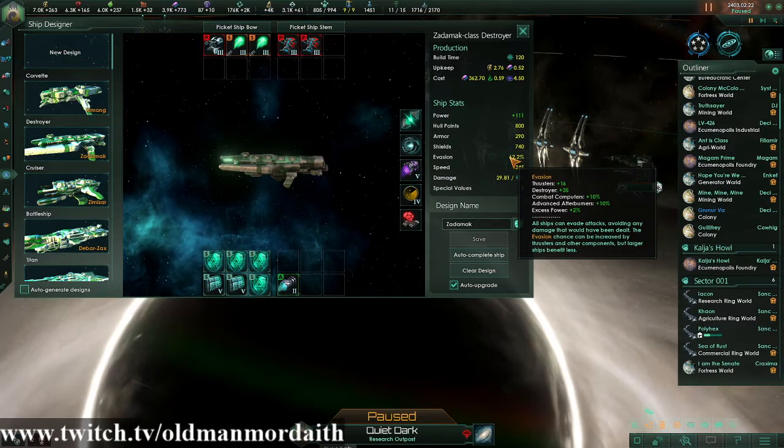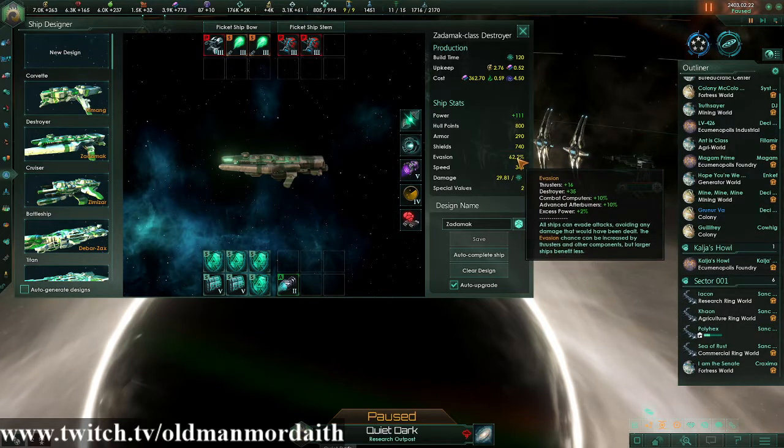Those numbers will come up to give you 62.2% in this particular case. If you run down the math, I think it comes up to like 51 for thrusters and destroyers. So that means 5.1 from combat computers, another 5.1 from advanced afterburners, and like 1.02 from excess power. You add it all together and you get that 62%. That's the difference between those two numbers.